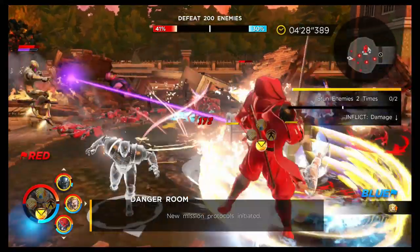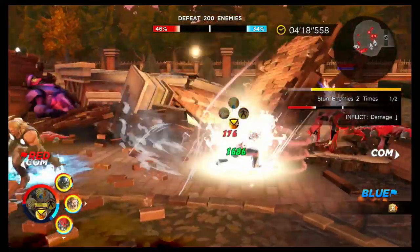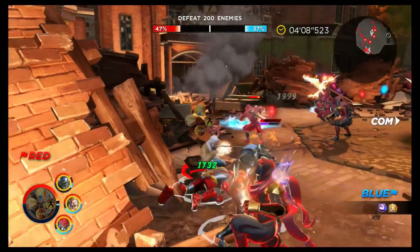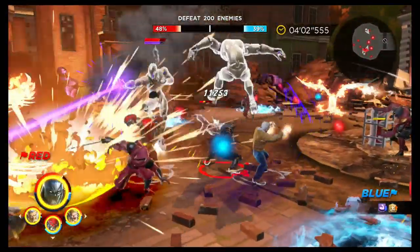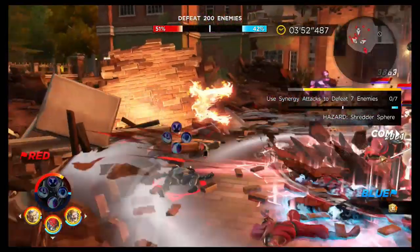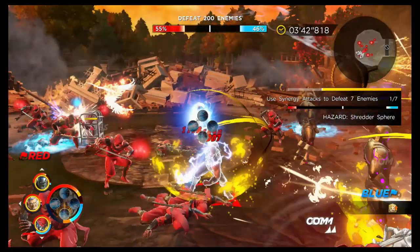The different stage types include defeating a set amount of enemies, and one type where it says defeat all enemies and get to the end of the stage. You don't actually have to defeat all enemies — just get to the end of the stage, and then a set amount of enemies will spawn that you need to defeat. If you've got a flying character, fly straight to the end of the level, get the final spawn appearing, and smash them down quickly. Your health and energy refresh between stages, so don't conserve — just go all in on winning each stage.